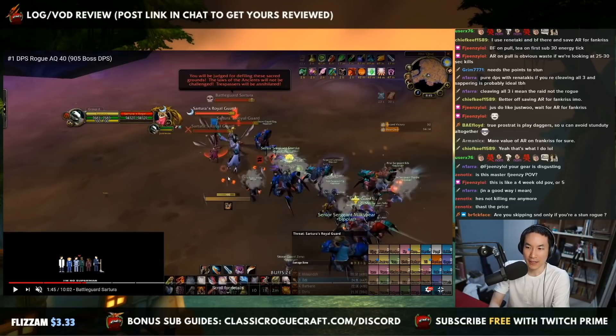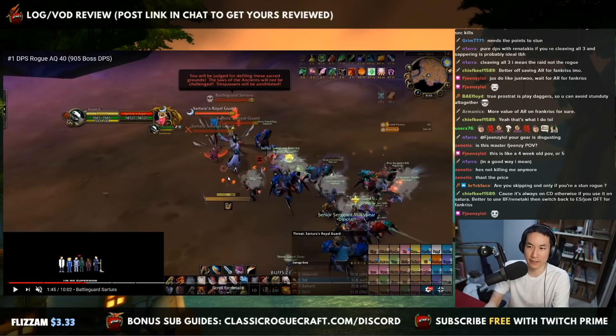So if you are the stun rogue, the way to go is: pop Blade Flurry for your rotation — pre-pop it even if you want. Then pop AR once you're on the mobs for a little bit, once you've got your rotation going. You skip Slice and Dice in general, because if you're also stunning you don't really have the energy and globals to fit it in. You're better off just going for the full stun and DPS instead of getting Slice and Dice up.